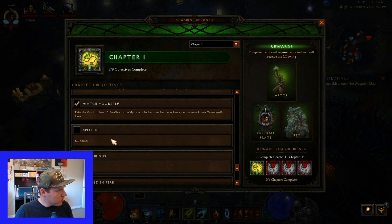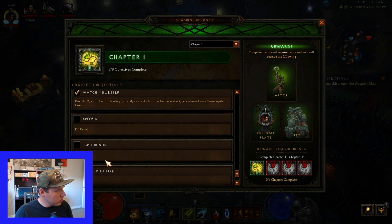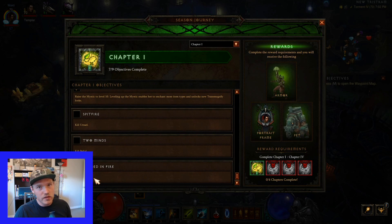Two tasks we haven't done yet: Kill Urzael and Kill Belial. Then reach level 50, which you'll naturally do as you're leveling up to level 70. So let's go kill Urzael first.